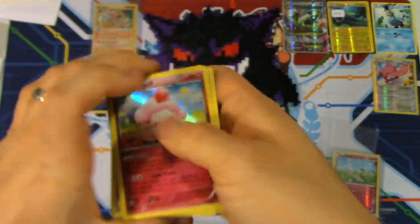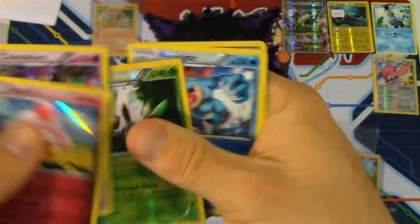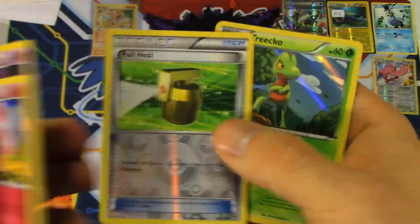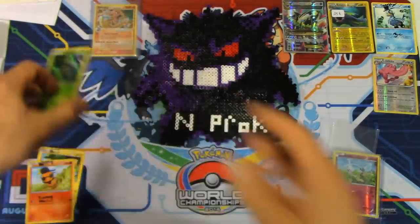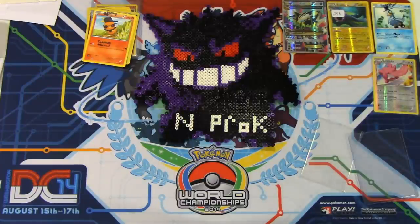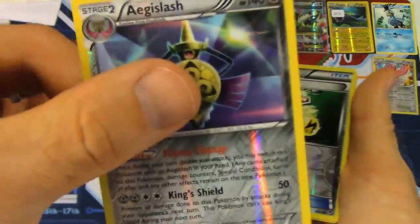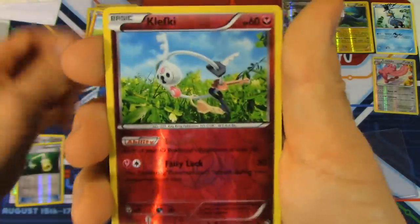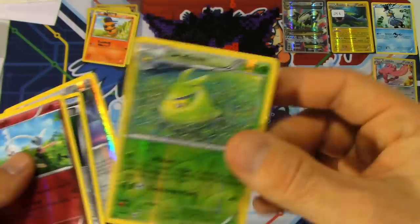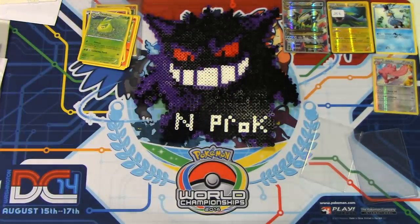We've also got some extra holos: a Slurpuff holo, a Chandelure holo from Phantom Forces, a Reverse Shiftry, a Feraligatr Reverse, a Full Heel Reverse, and a Tyranitar holo promo number XY36. For the actual trade itself, we've got four cards: an X and Y Age of Slash Reverse number 86 — which completed the X and Y Master Set — an Energy Switch, Reverse Klefki, and a Reverse Swadloon from Phantom Forces and Furious Fists. The Reverse Swadloon was actually the last card I needed for Phantom Forces. So this was the trade that finished everything off — really cool!